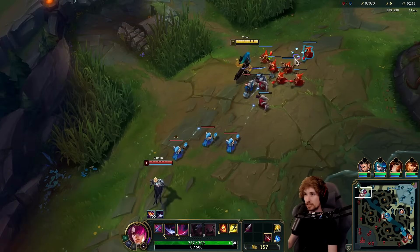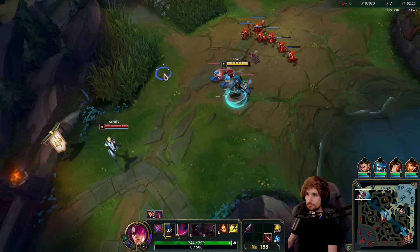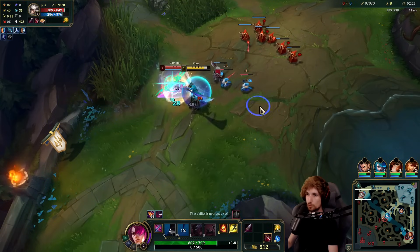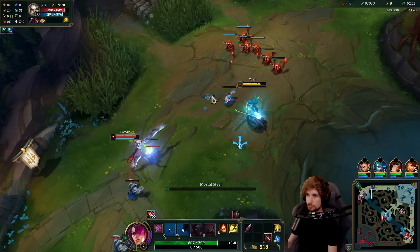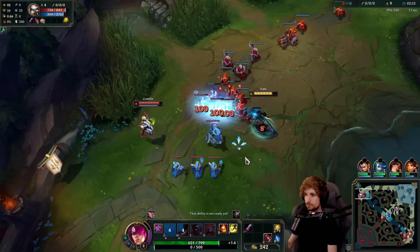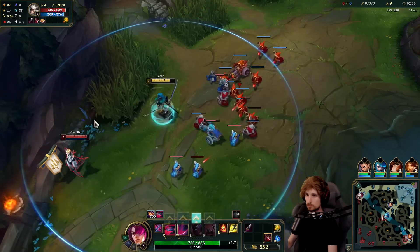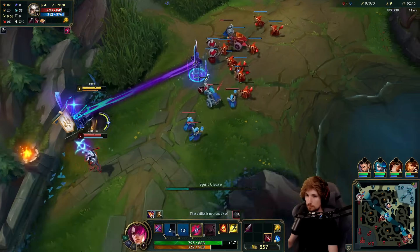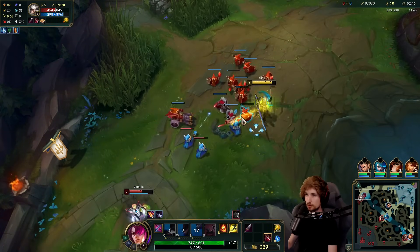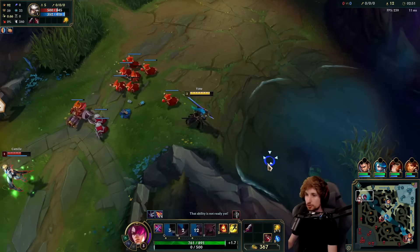I'm going to pick up my W. We could have technically used E there, but she has her passive available. You want to be very careful about how you all-in Camille. I've got the push, so I can take that trade. They have a Diana jungle — good to know. Better knock out the next combo because my W would eventually run out. Once the W runs out and you've done your full combo, it's better to back off entirely.